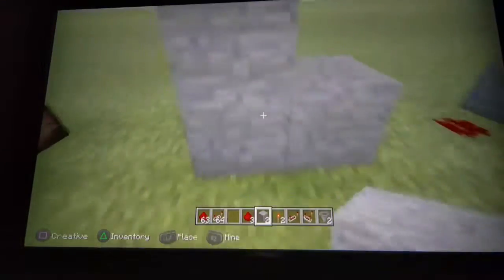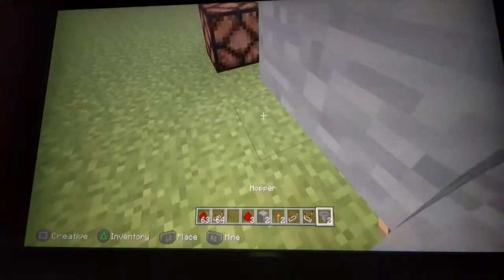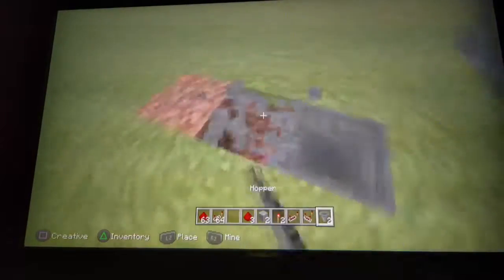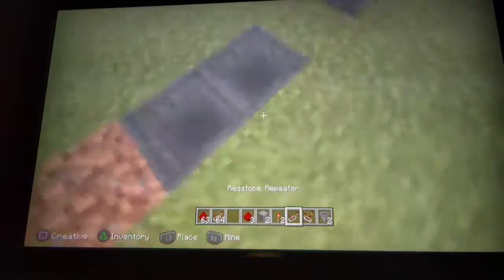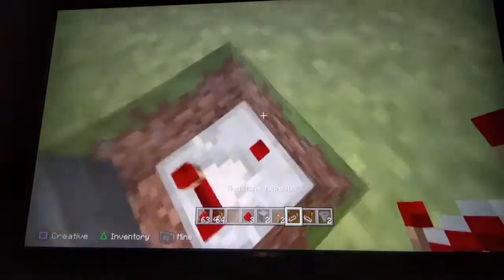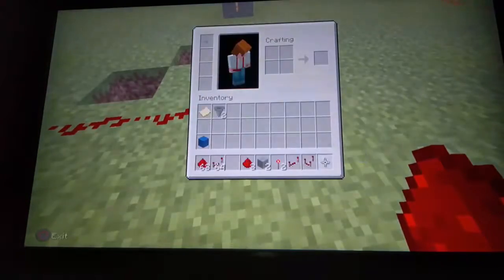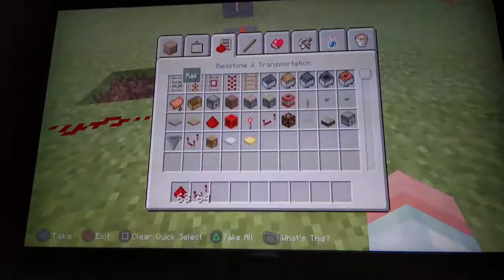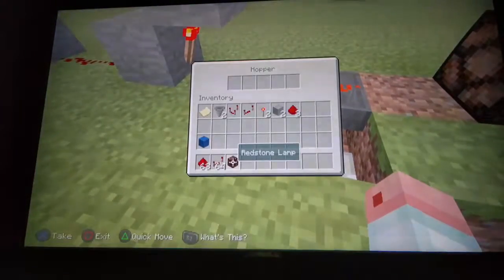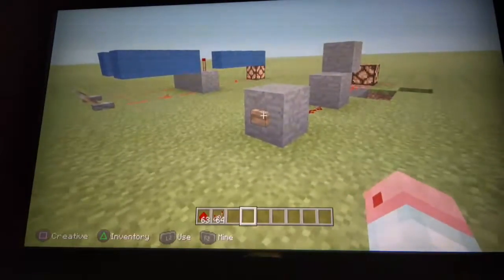This might have to be one closer — yeah, this has to be one closer. You'll connect this and this, then go down here. Take your hoppers — that's going to need to be moved, sorry, this is my first tutorial. Connect them like that and place the last two pieces of redstone right there. Mind this block out, mind this block out — it's not completely done yet. Then it'll activate.